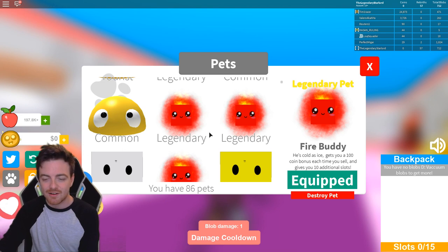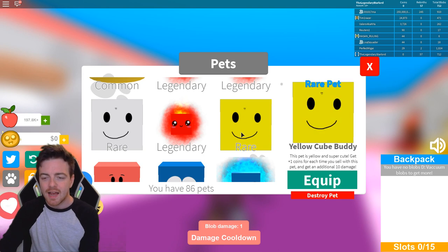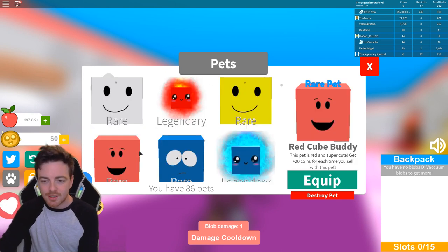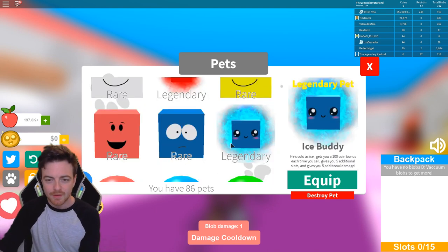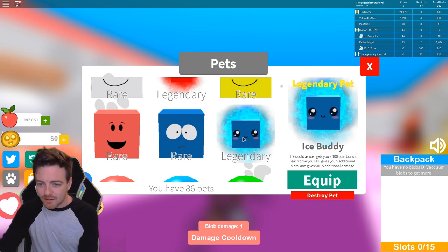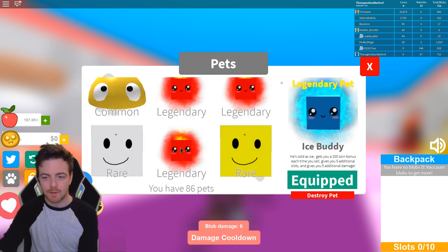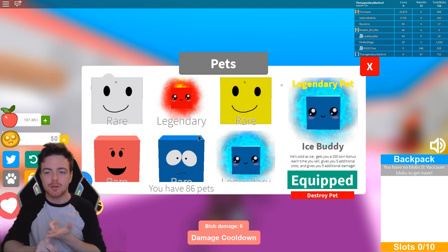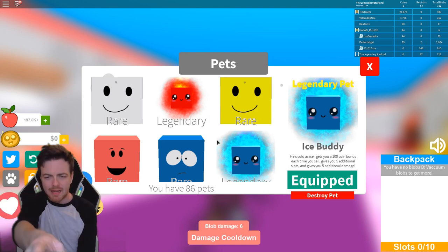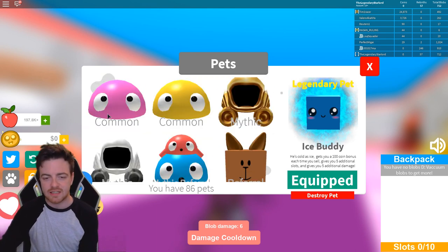We also have a common, a yellow common, more legendaries - I got three legendaries for some reason. We also got a white cube buddy which is a rare pet, a yellow cube buddy, and a red cube buddy - which looks different from all the others, I'm so confused. We also have a blue cube buddy, and a blue legendary - 'as cold as ice' - gives you 100 queen bonuses. Red or blue legendary, comment down below which is better!